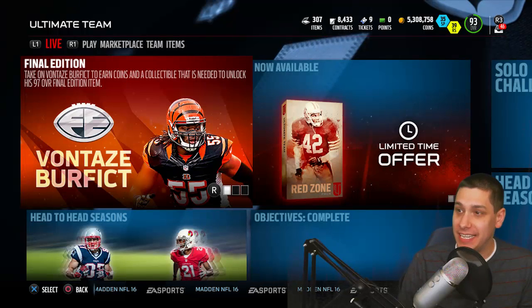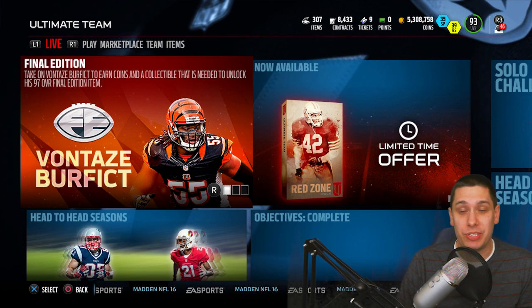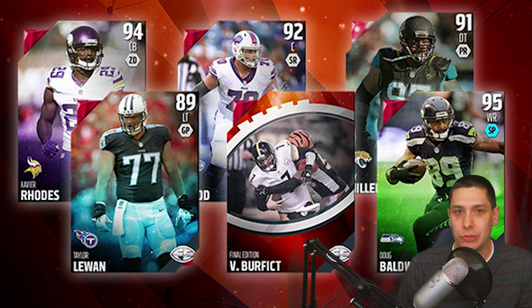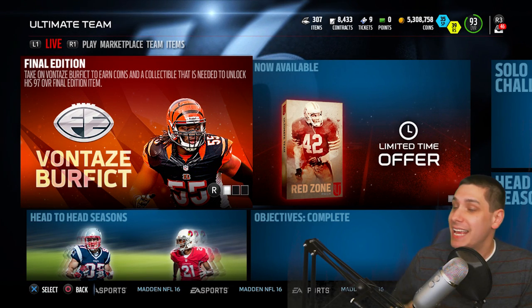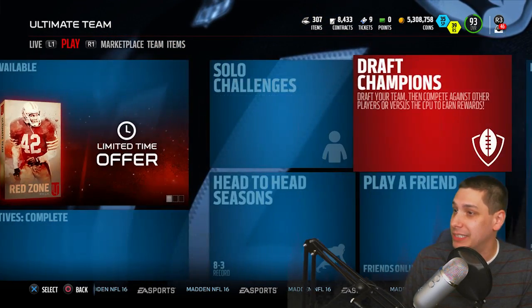What is going on guys, Clickwood here back again bringing you guys another Madden 16 Ultimate Team video. Today what we're gonna be doing is opening up some packs trying to get closer to this Vontaze perfect final edition. This thing is pretty nasty guys - it's a 97 overall card that you can get right now. What you have to do is get the other five players from the final edition set: there's a Doug Baldwin, a Taylor LeJuan, a Xavier Rhodes, and a couple other players as well. So what we're gonna try and do today is get some of those final editions, hopefully get closer to this Vontaze perfect, because he is a nasty 97 overall card. Red zone packs are currently in the game.